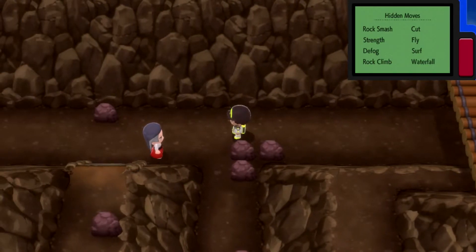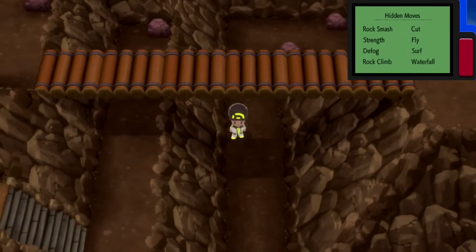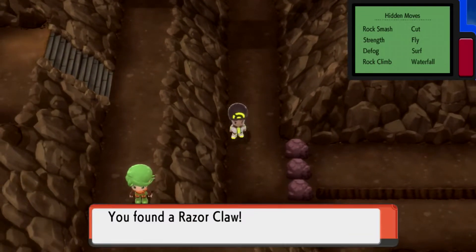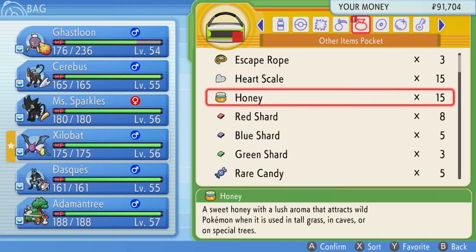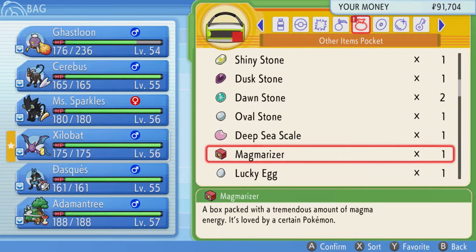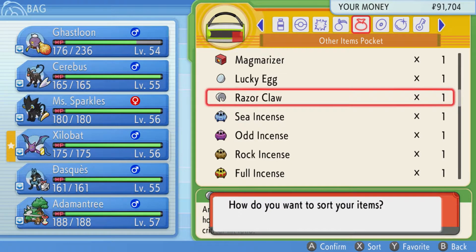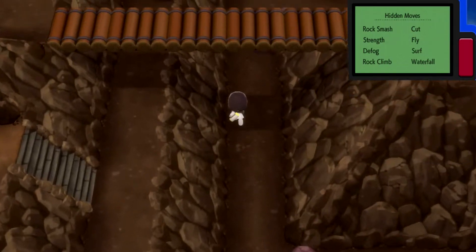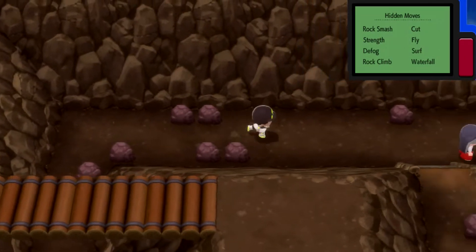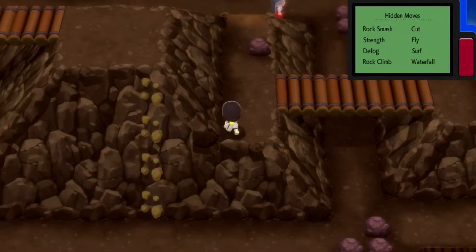Okay, so there's a veteran there. I hope I don't have to battle. We got a Razor Claw — that's needed for an evolution. I can't remember if Razor Claw is used for both Weavile and Gliscor, or if it was just one of them. I don't remember.